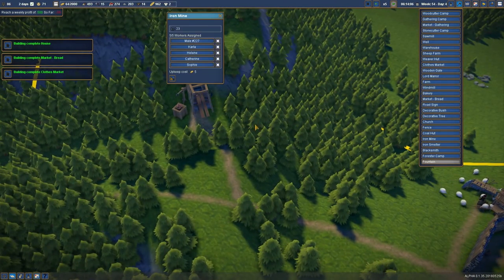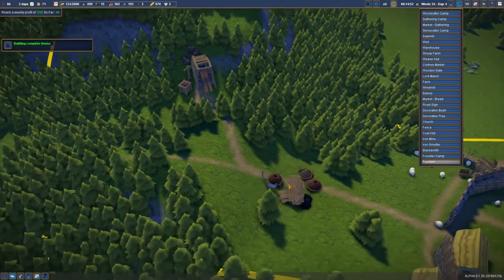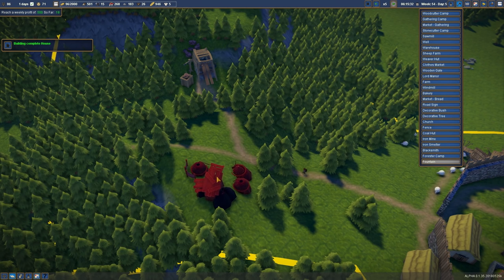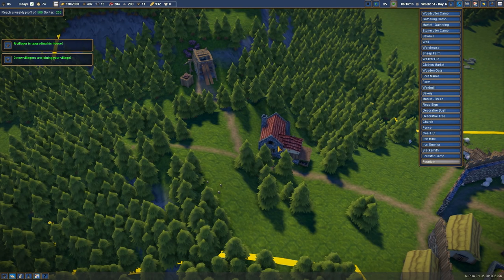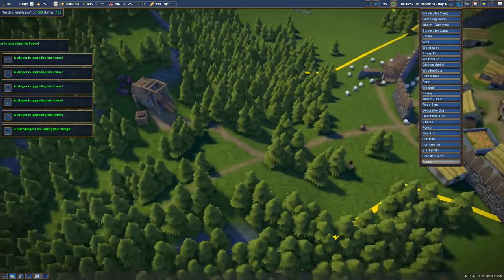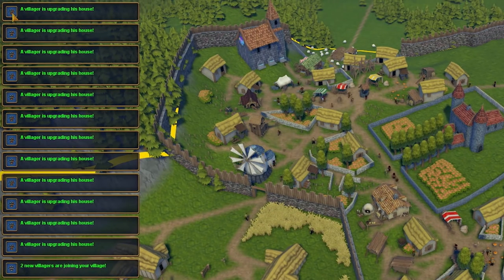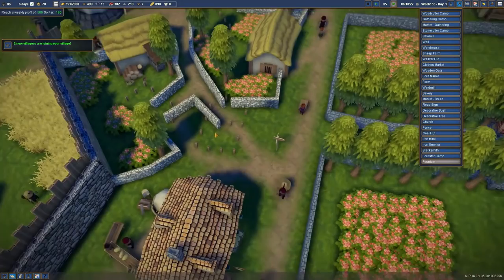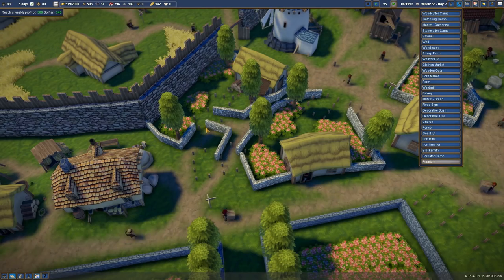Next up, we need to get our iron mine running. So this needs to be turned into - we need a coal hut and we need a smelter. So a coal hut - this can all be sort of outdoors, just outside the town, but they might get their own sub wall. An iron smelter right beside that. And then last of all, blacksmith. Just get all of this stuff built. And then - man, everyone is upgrading their houses. What just happened? Why is everyone getting on the super upgrade?